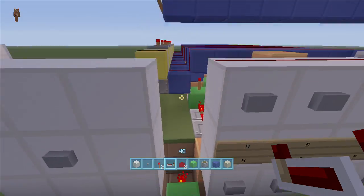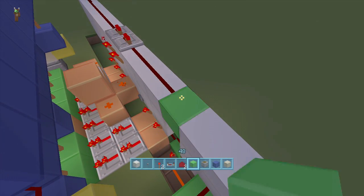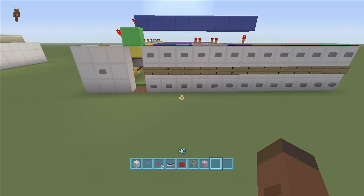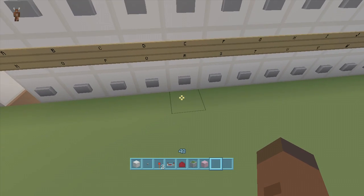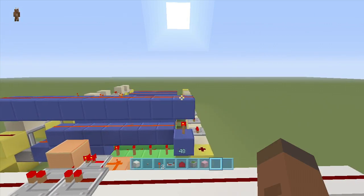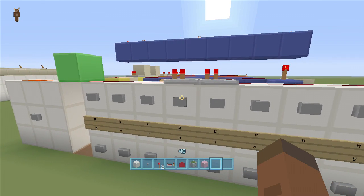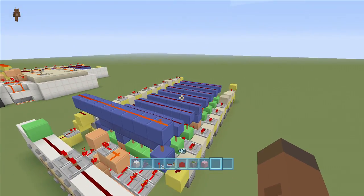To bring this reset to the top row as well: put a block in front of the dust, put a torch, put redstone on top of that block, then a torch here — and now if we click any button on the top row, it will also reset. We're completely done with the resets. If I put in r, e, d and then click a wrong letter like L, it resets everything — and same for the bottom row.